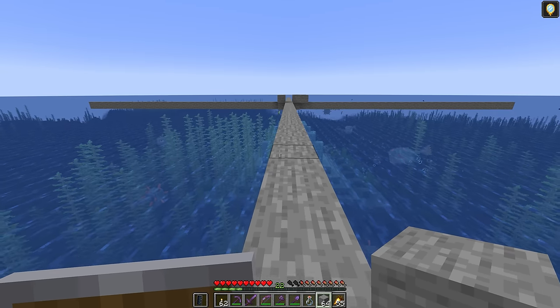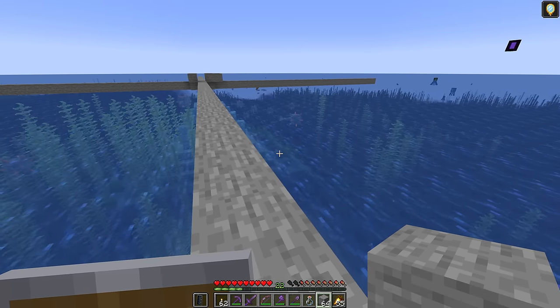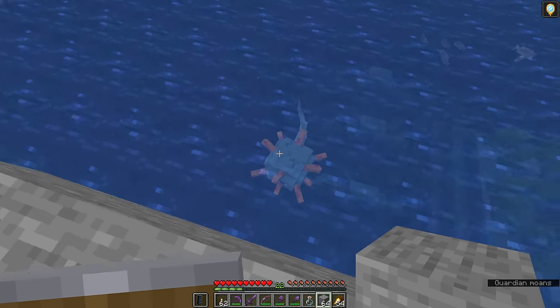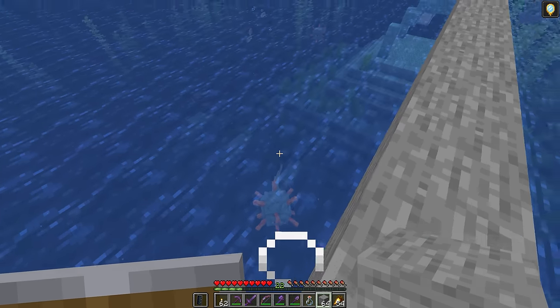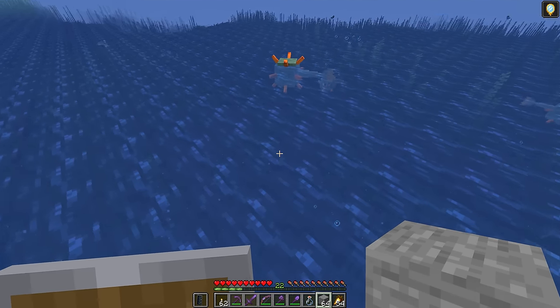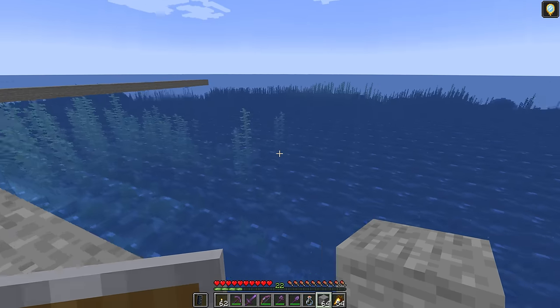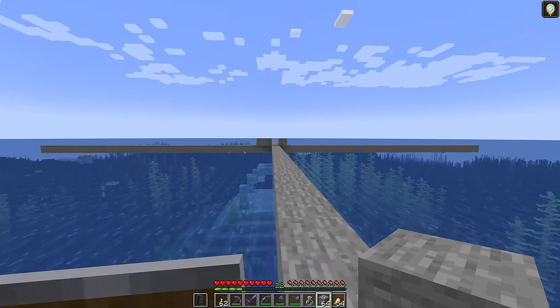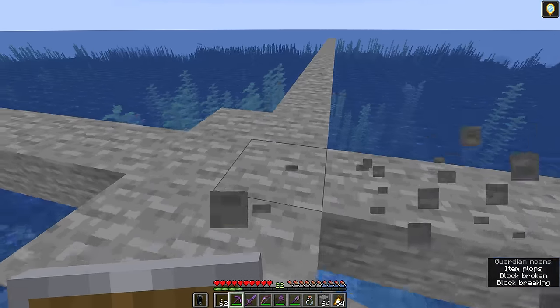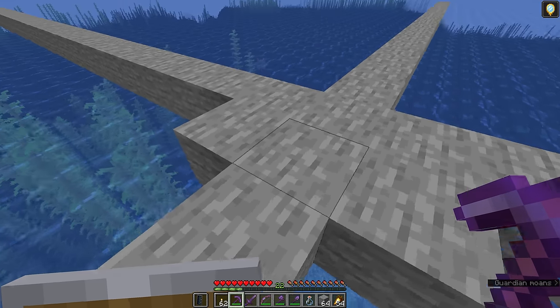Invisibility potions are actually at their best if you remove your armor, since mobs can detect you a little easier if you're still wearing something visible. The potion isn't perfect — mobs within a certain range can still detect you. However, since guardians prefer to attack from range, they will typically swim away and lose interest in attacking when the player is invisible. That means we can take down our central safety barrier and continue extending these arms out to 42 blocks.